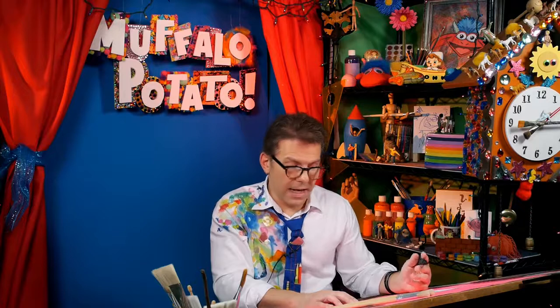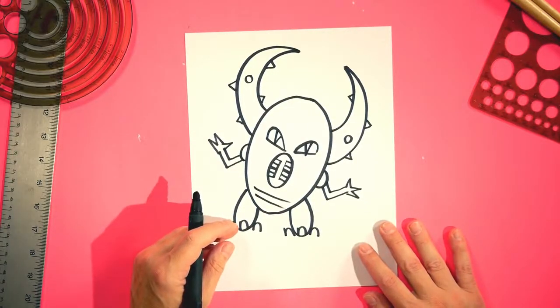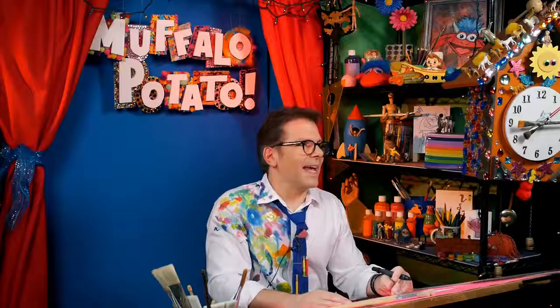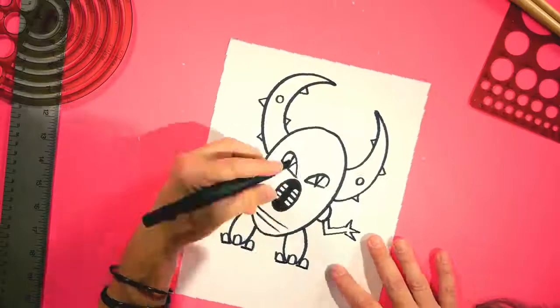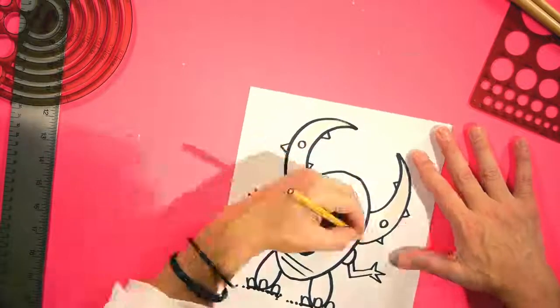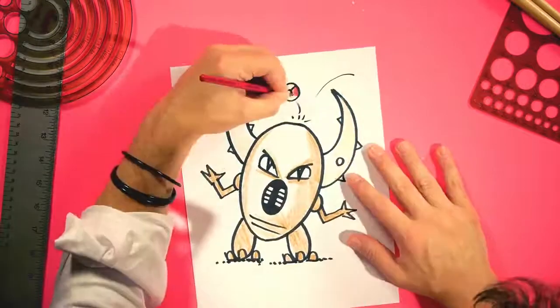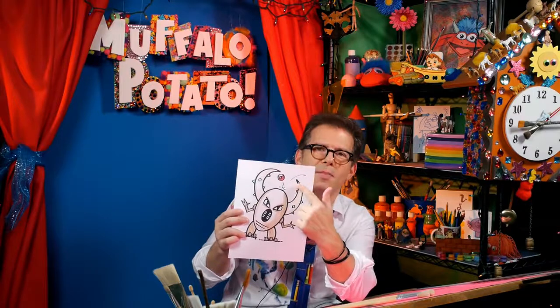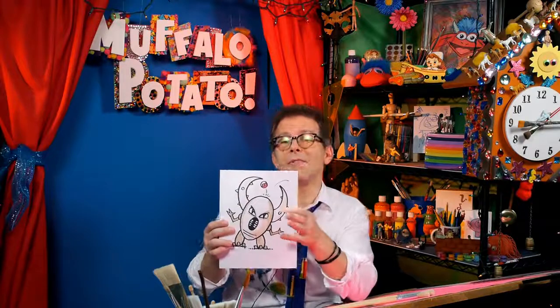Look at that! You know what I think we should do? I think we should ring the bell — because now you've just drawn a Pinsir from Pokemon Go using nothing but numbers and letters, because that's the Muffalo Potato way. Is anyone watching this still? Dan, stop it. So now I'm going to color it in at high speed — you color it in at your own speed. Boom, and there you have it. There's your little Pinsir. At the last minute I decided to add a Pokemon ball, because that's how most of the fight looked this afternoon — just bing, bing, bing off the top of his head. CP was 799, not bad for a first-time catch.